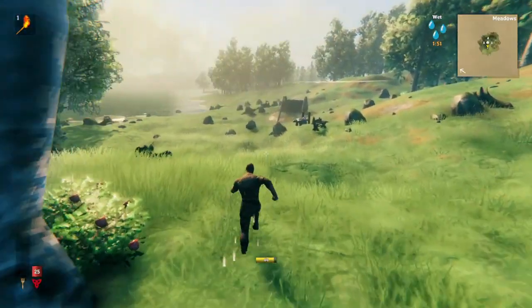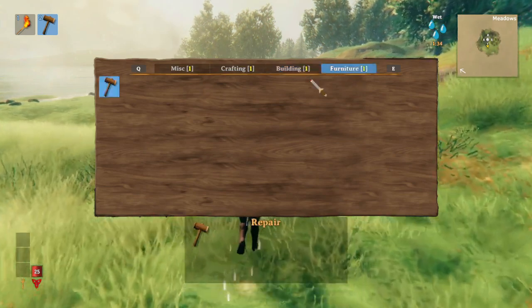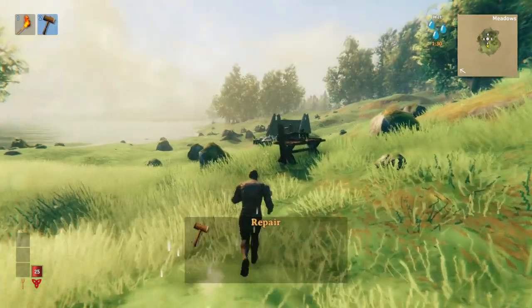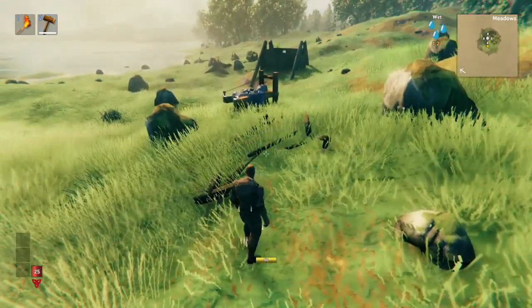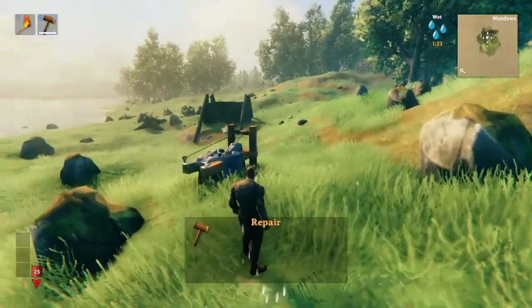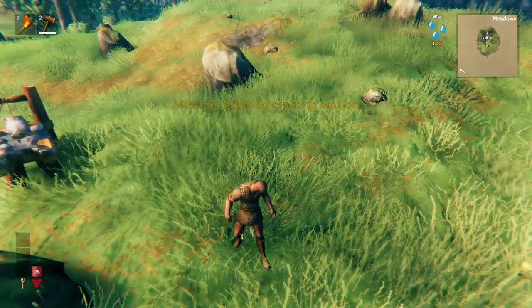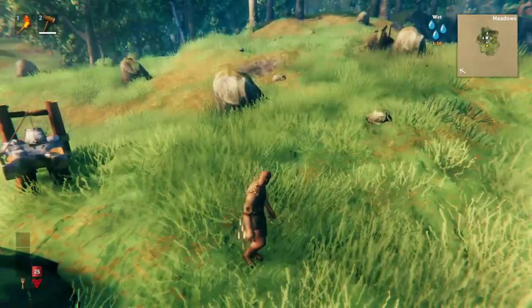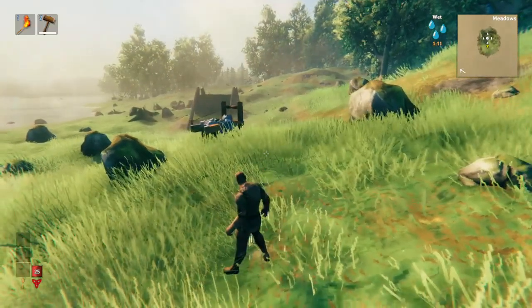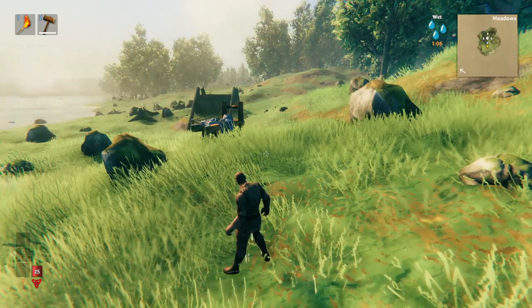So here we are on a new character, and you'll see our build menu is absolutely tiny. But I'm on the creative server, so what's up with that? Well, this is because you still have to pick up the items for the first time. However, it looks like the items don't even drop anything — did you notice that? When I destroyed the workbench, it didn't drop any wood. So in this creative mode, or hammer mode as they call it, you don't need resources to make items, and you don't get resources from destroying items.